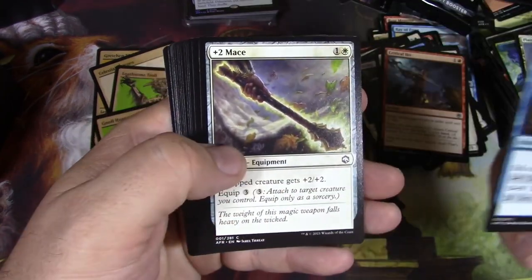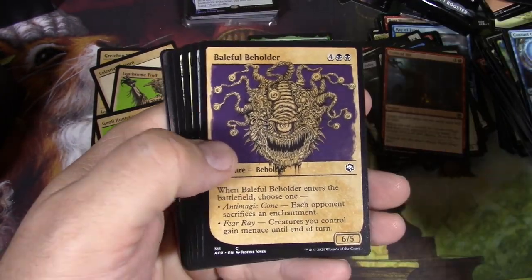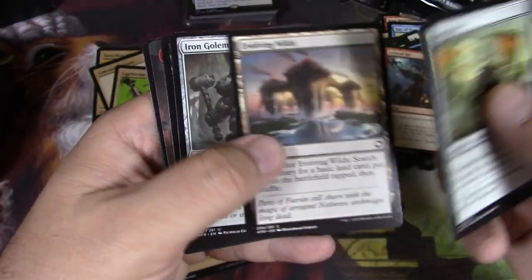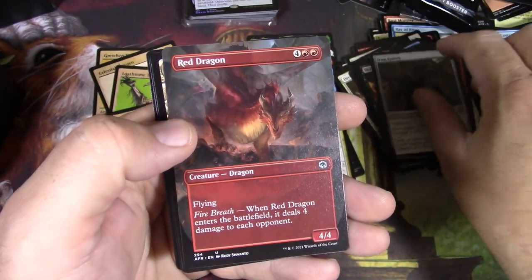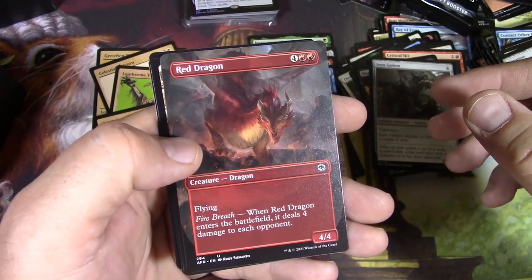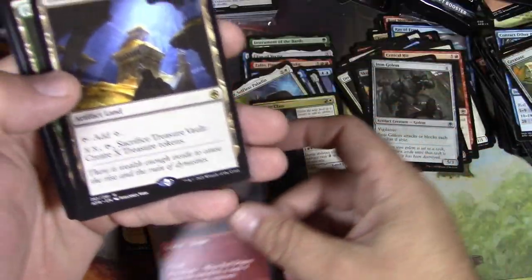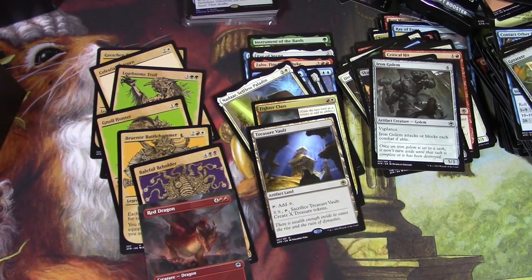The dog's about to go nuts apparently. Alright, let's quickly get through here. Cool, Baleful Beholder. Iron Golem, Skull Port Merchant. That's an extended border — what do they even call these anymore? Red Dragon and a Treasure Vault — very cool. Alright, let me see what my dog's up to and I'll come back with some pricing.